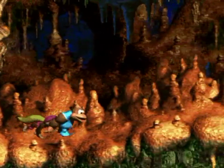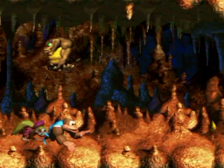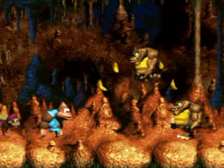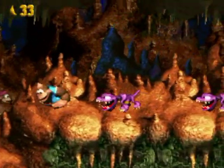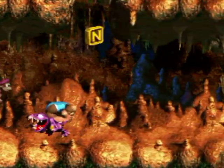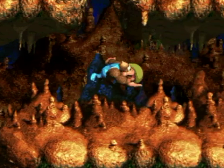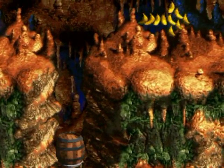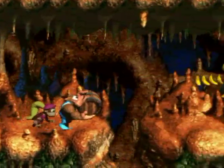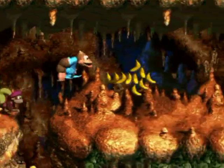Trust the bananas — yes. This jump right here is a little scary but it seems to work if you just jump right at them as soon as you see them. Now for this I'm kind of unsure what I want to do — I mean, I want the TNT barrel, but who should be carrying it?